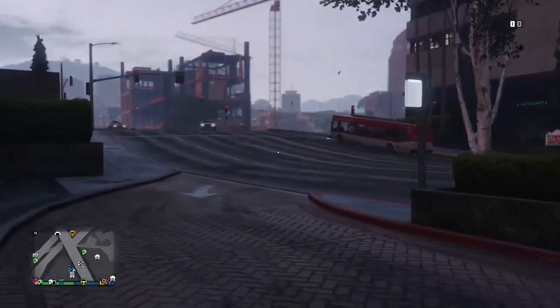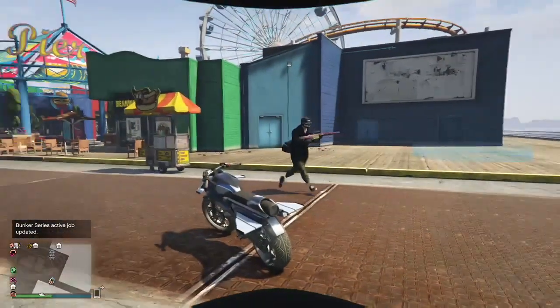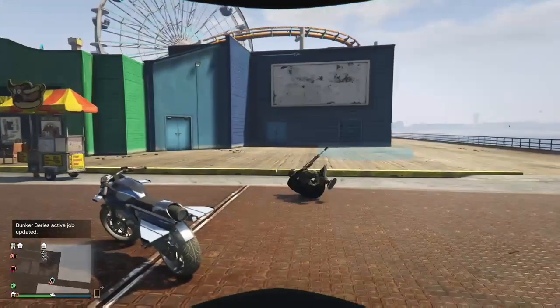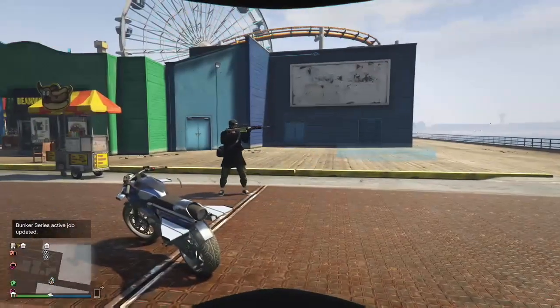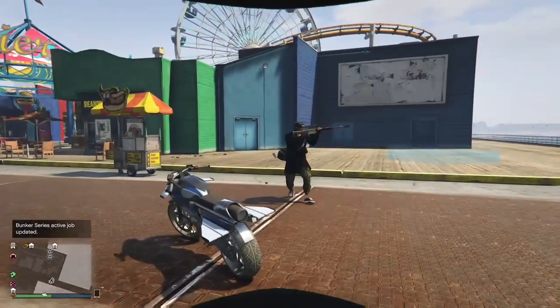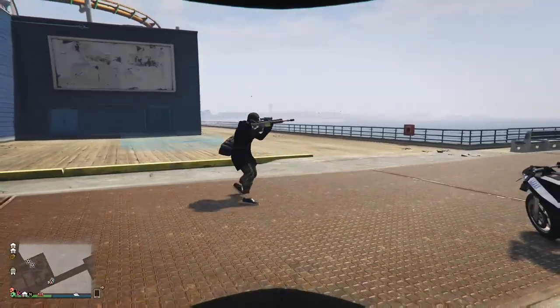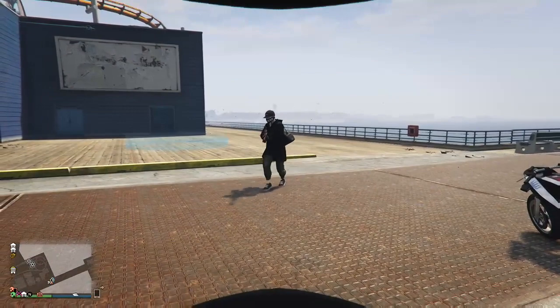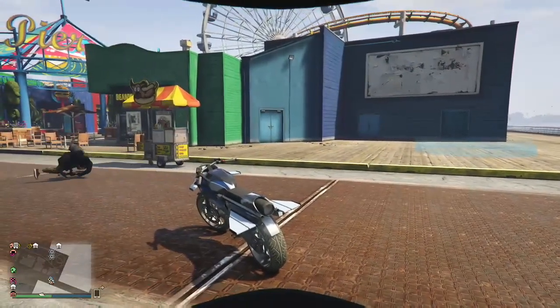When I press X to roll, it goes into third person and then goes back to first person after the roll. This is what you're going to be doing. On Xbox — and PlayStation you guys basically do the same — you're holding left trigger, right trigger, and X all at the same time. It's one after another but they're all very close, almost at the same time. And you saw how his gun was shaking there? That's what you want to see — your gun kind of spazzes out.